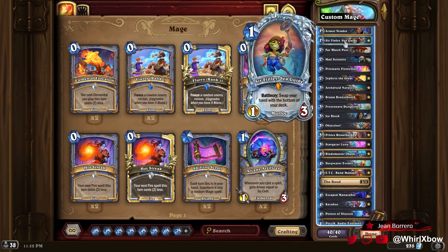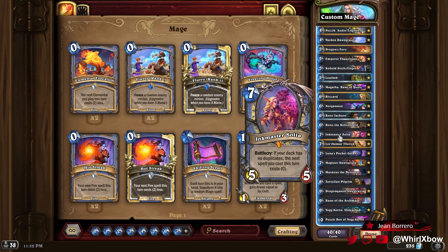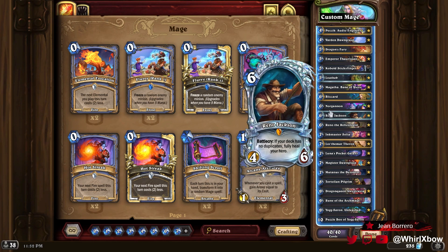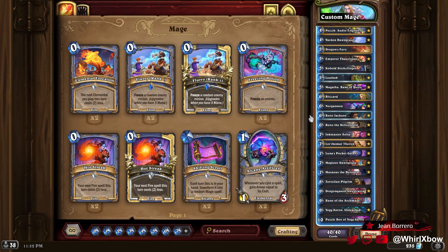Anyway, this Reno Mage deck is pretty fun. I really like the Reno Mage archetype — it's my favorite mage archetype. Inkmaster Solia felt kinda good, not gonna lie. This deck could probably hit Legend depending on a lot of factors, but it feels pretty solid. I would recommend you guys giving it a try. I hope you guys all enjoyed today's video — if you did, don't forget to leave a like and subscribe, follow me on Twitch and Twitter. I'm gonna go play some Super Mario Wonder, and I'll see you guys all in the next one. Peace!